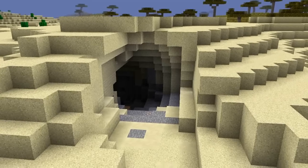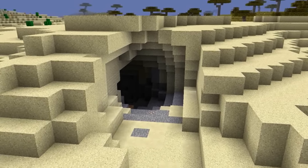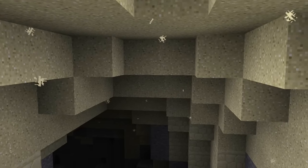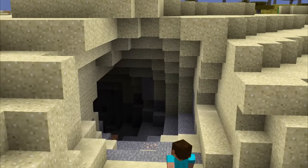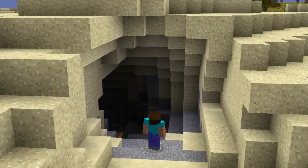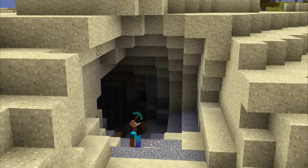A new falling dust particle has been added that appears underneath gravity-affected blocks. You'll really notice this in desert caves when little sand particles fall from the ceiling. Caves no longer turn adjacent sand blocks in the ceiling into sandstone when generating.